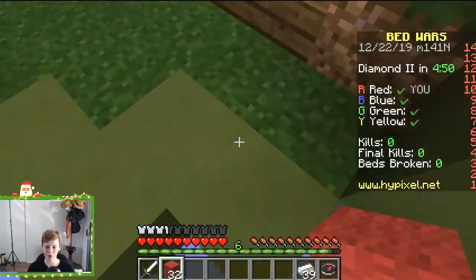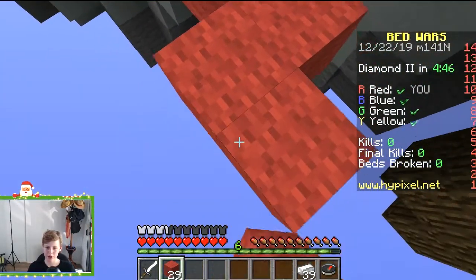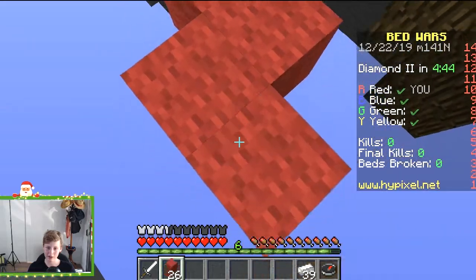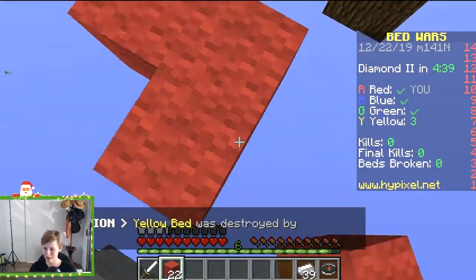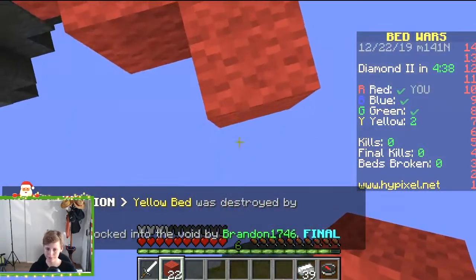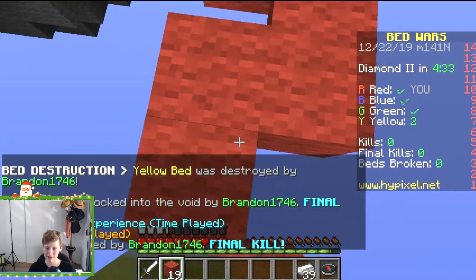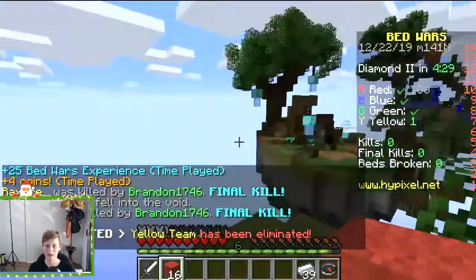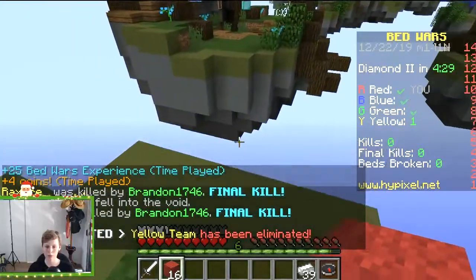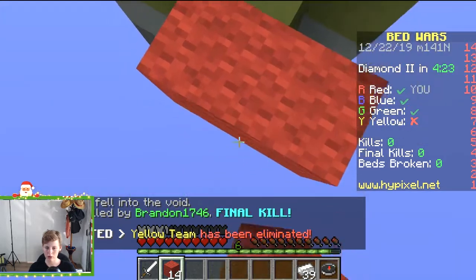So let's bridge across and start to go and get some diamonds. Yellow's bed was destroyed already, so that is not a good sign. Alright, let's go across.